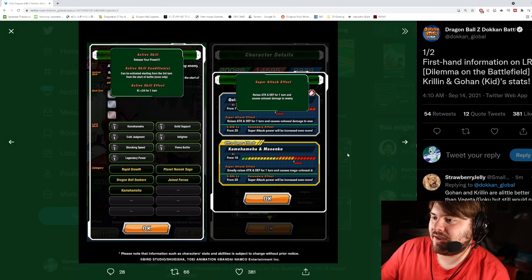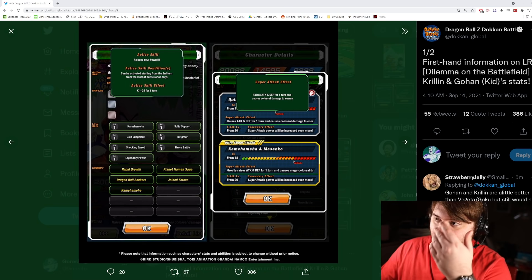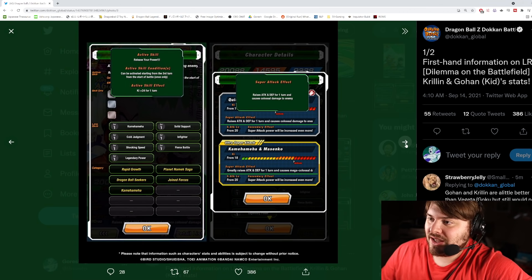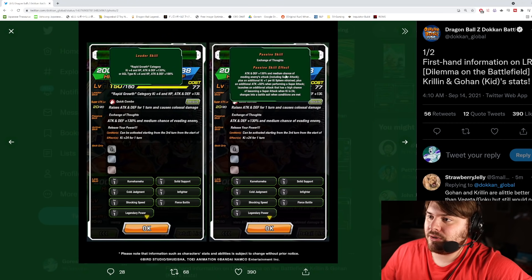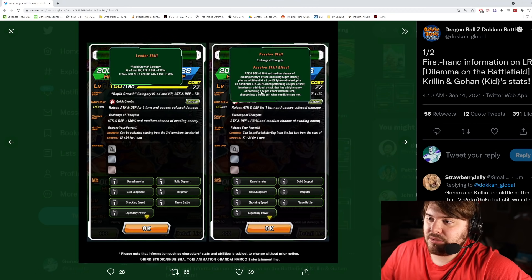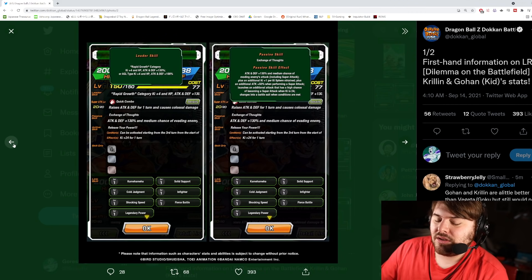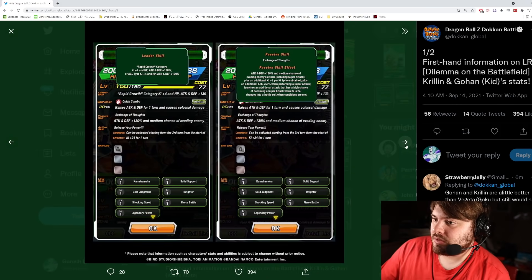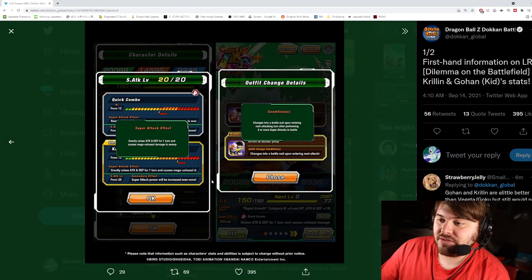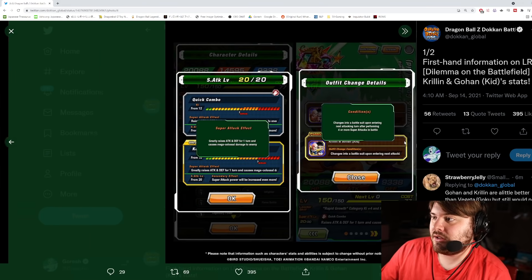Their 12-KI super attack is Combo — raises attack and defense for one turn and causes colossal damage. The ultra super attack is the Kamehameha and Masenko — greatly raises attack and defense for one turn and causes mega colossal damage. Their defensive stat is going to be really high — around 14,000 plus defense — and their attack is hovering around 19,500. Defensively in terms of raw stats they're going to be really good, with defense raises on both the 12-KI and 18-KI supers.